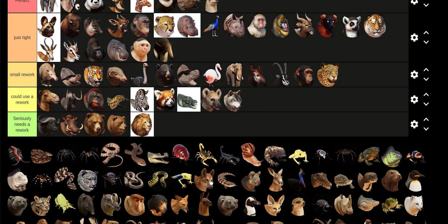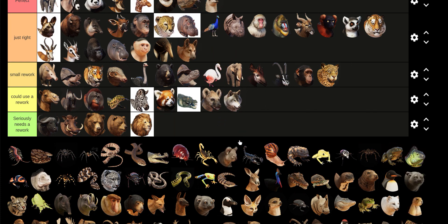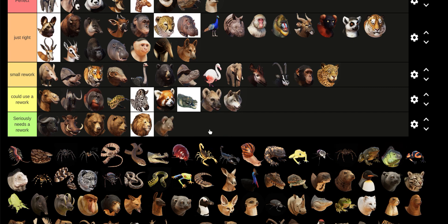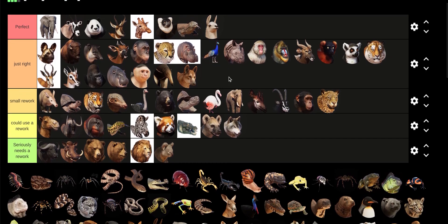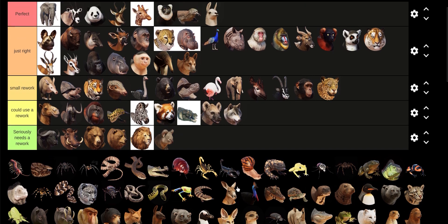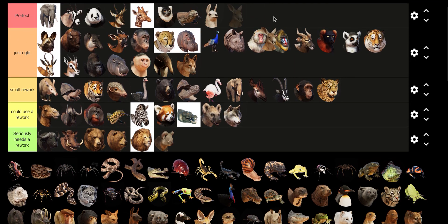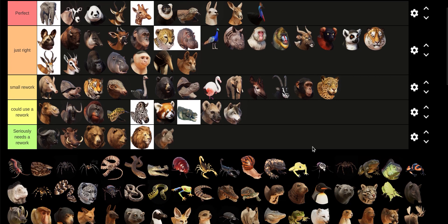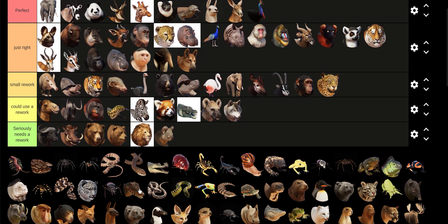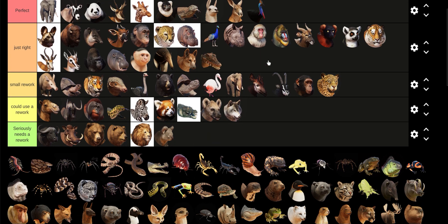Dingo — they look great just the way they are. Koalas need a rework; they look too much like a teddy bear. Another YouTuber named Old Country said that — he made a list like this but in general; I'm just doing one based on what needs reworks. The Kangaroo is good. So is the Cassowary. Dwarf Caiman — I don't have an opinion, but I guess they look Just Right.